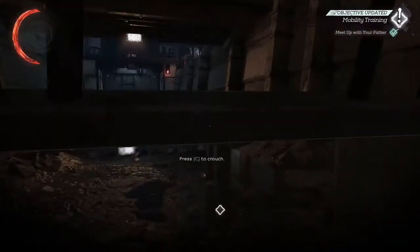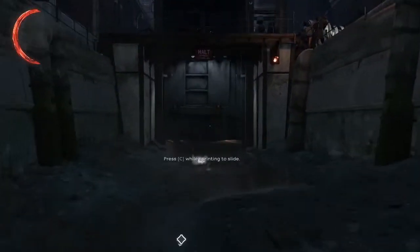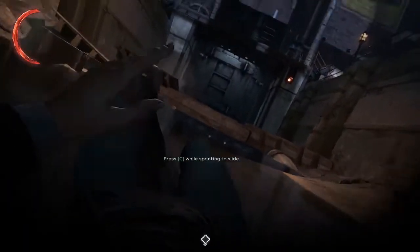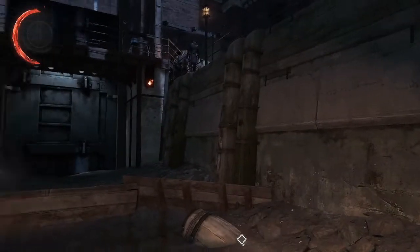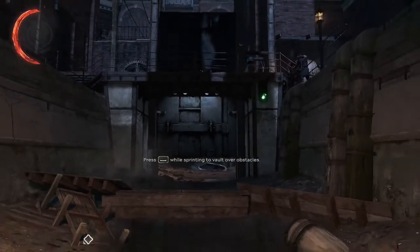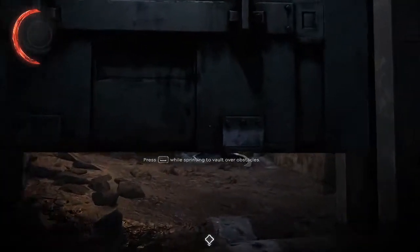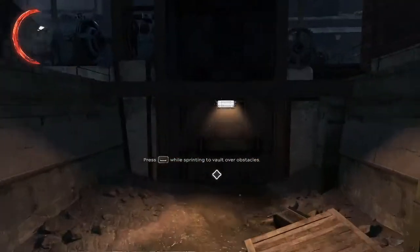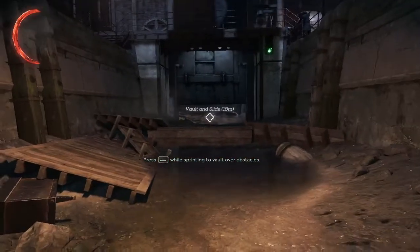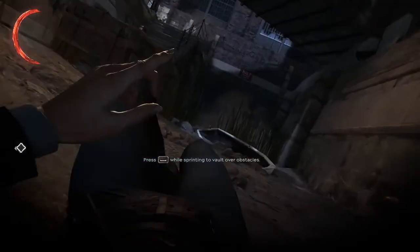Alright, crouching — you press C, you go under stuff. You press space, you go over stuff. You run. Oh, I've done this before, I have done this ten times I swear. There we go. Now that we've gotten off to that great start...